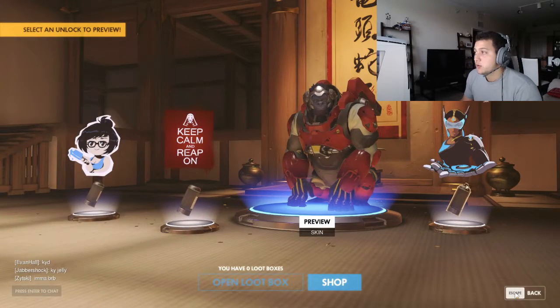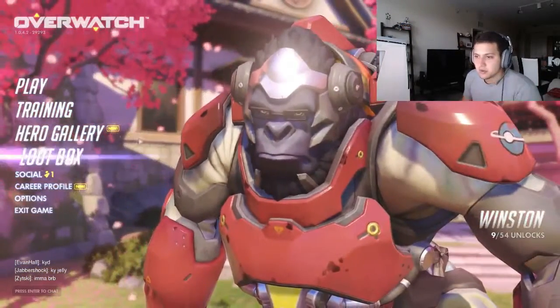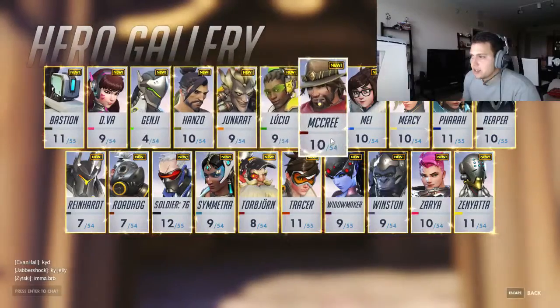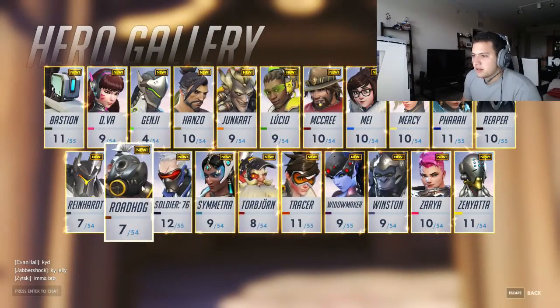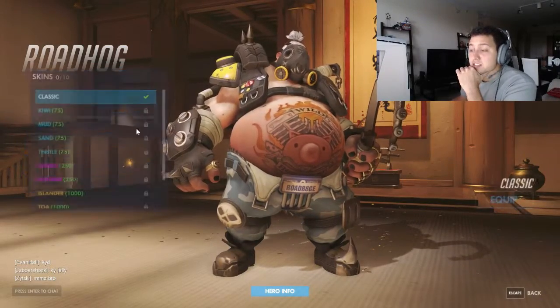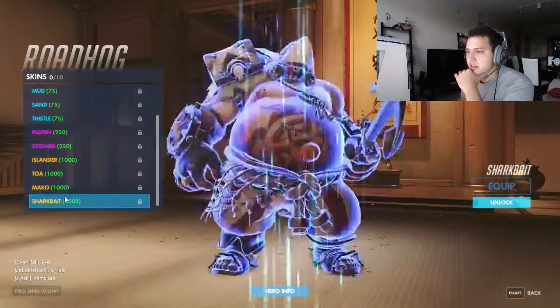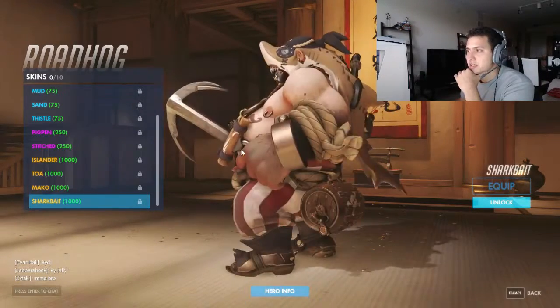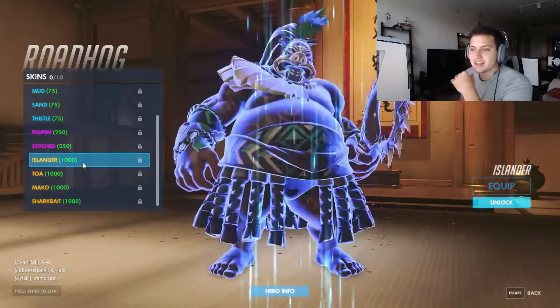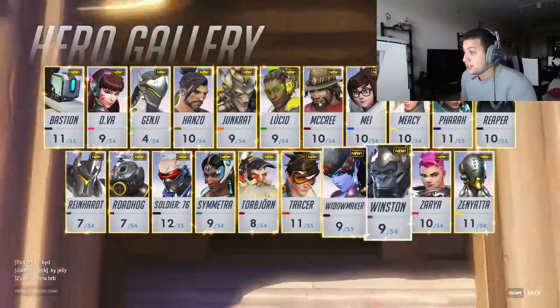I really hate it, really hate it - but we have 1900 in currency! Let's see what we can get in the hero gallery. Look, they're all yellow. Let me see the Roadhog skin - I like the 'Sharkbait' skin, it's pretty cool. I like more the 'Islander' and the 'Toa' - I think those are pretty funny.